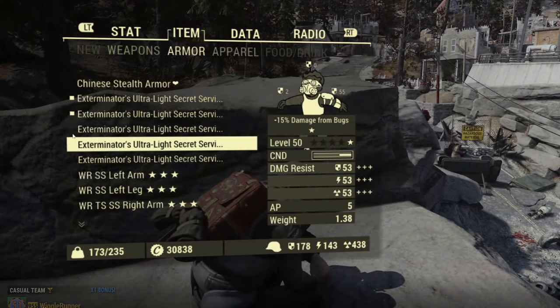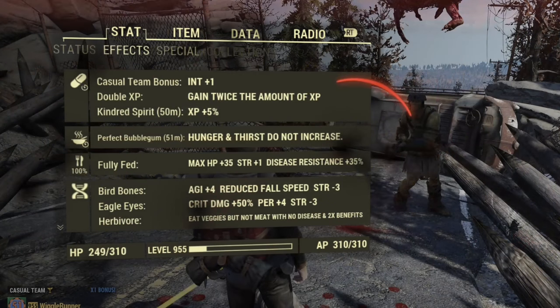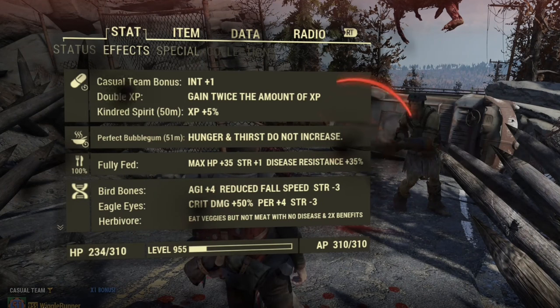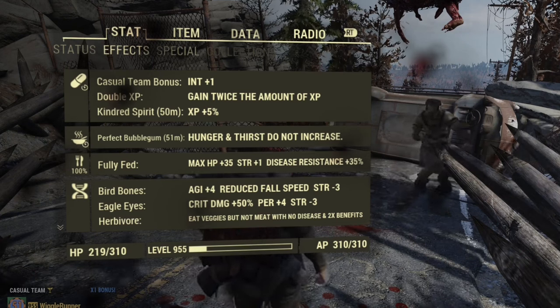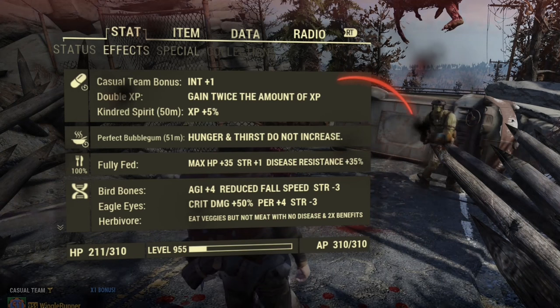Now we're down another piece of armor — both legs and an arm removed — and resistance is down to 178. Starting health is 264. The first shot was seven, the second shot was eight points of damage. Then eight, eight, seven, eight — it swaps between seven and eight. So we're at another half a point of damage up — about seven and a half points on average. It seems like every time I remove a piece of armor, the damage I'm taking just moves up by half a point, which isn't a whole lot.